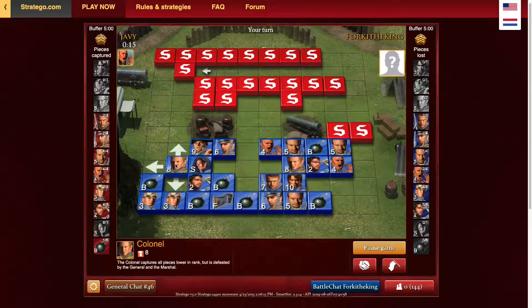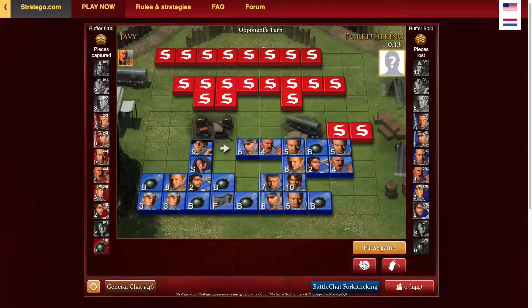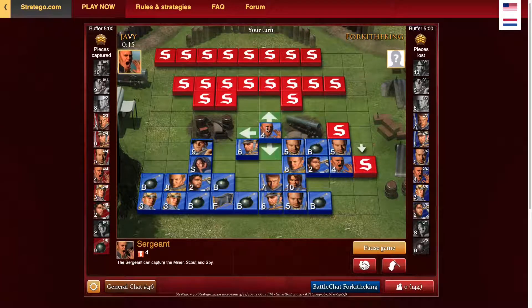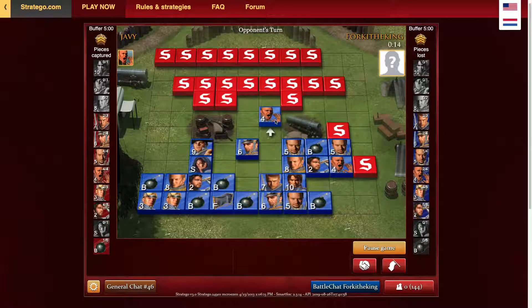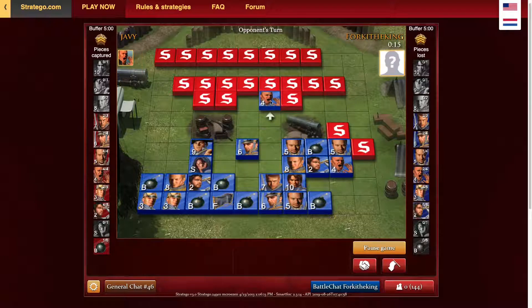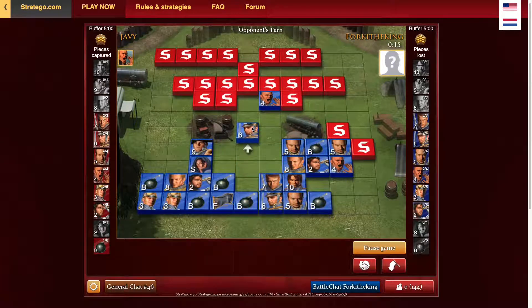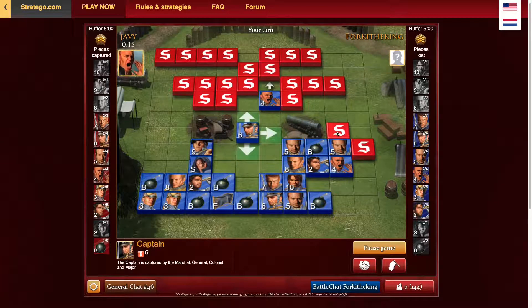The marshal's coming over there, which is interesting — we can't really get anything there. He's skewering my lieutenant — is he going to hit it? Nope. He might be coming to scout my marshal. We noticed that one bomb — I don't think he knows any other bombs, but he can suspect the piece on the far left is a bomb. See if our sergeant can get any info. Since this guy has no sergeants or lieutenants, bringing a sergeant is very good because he has to reveal a captain or higher for it.